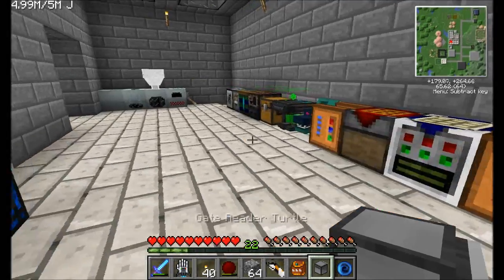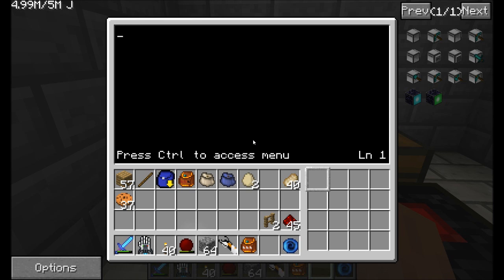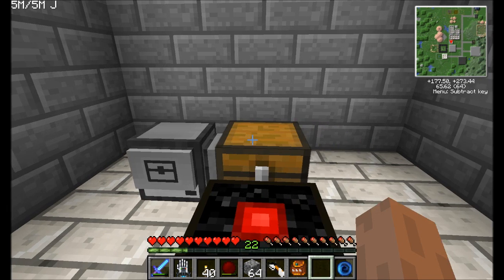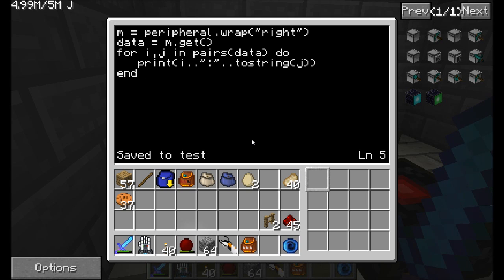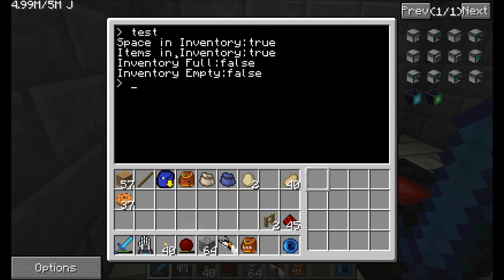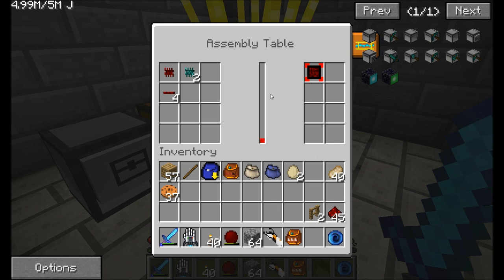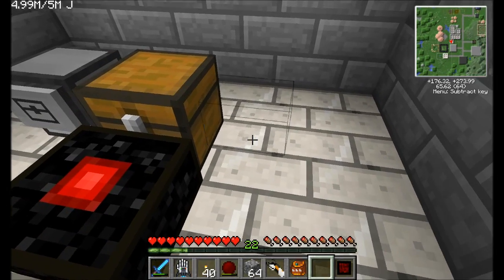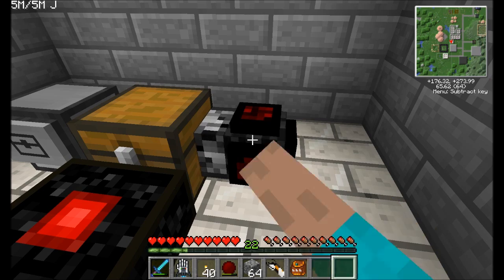Let me write a quick program to demonstrate what a gate reader turtle does. I'll place him right next to this inventory. We connect to the peripheral on the right, which is the gate reader, and he will act like a logic gate — able to read data out of inventories and adjacent blocks. I'm storing the data in a variable and printing it out to the screen. Running the test program: space in inventory is true, items in inventory is true, inventory full is false, inventory empty is false.